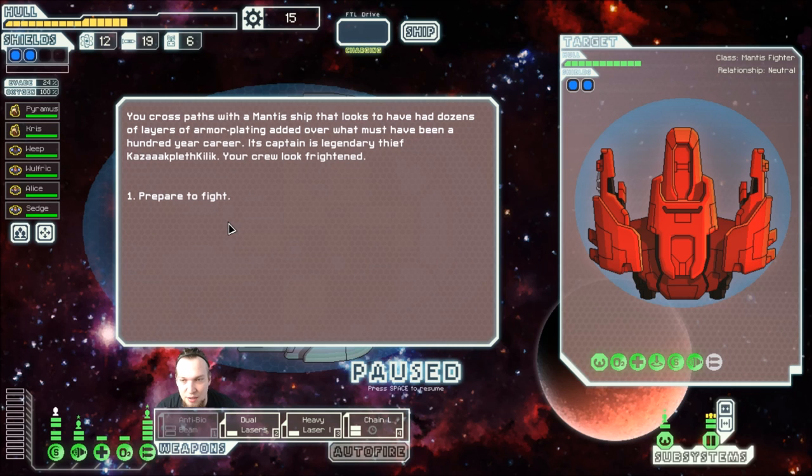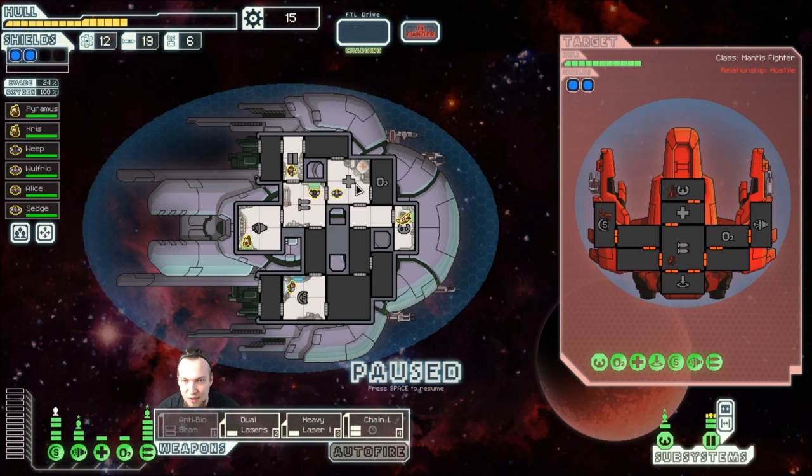I'm going to prepare to fight, which is actually a shame. If you have a teleporter, high level sensors, an upgraded med bay, and you can depopulate the ship, you're actually able to gain the mantis cruiser, which is kind of nice. I don't have a transport thing though. I could jump out, sell the stuff I have, upgrade my sensors — although I don't even have sensors. Yeah, we're not really geared towards doing this.